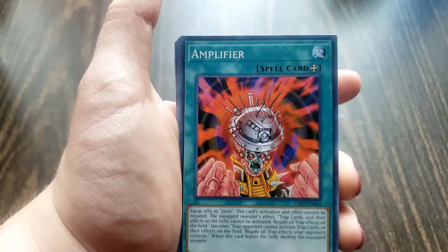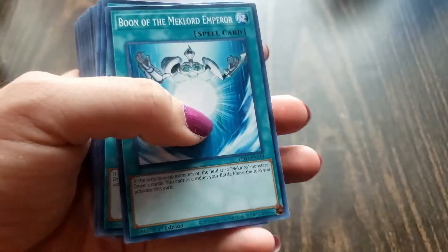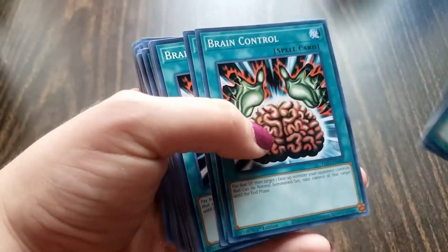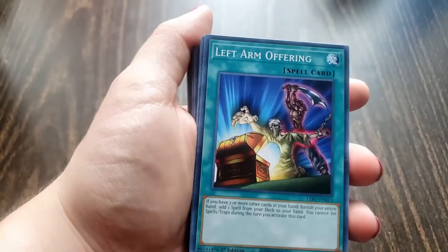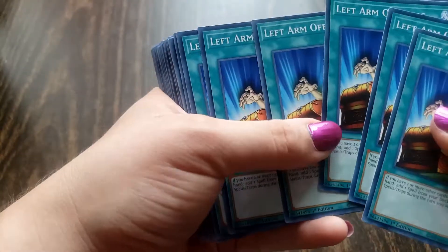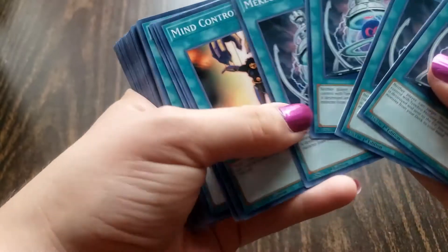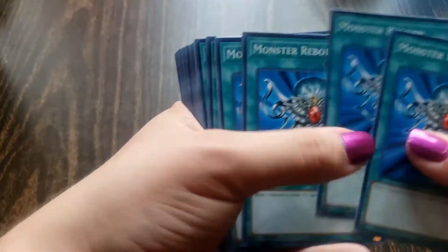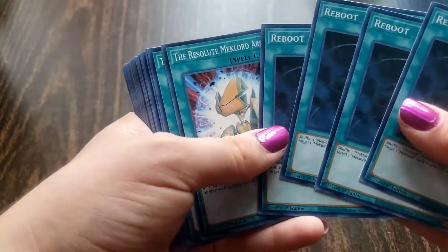Now common magic and trap. We got Amplifier — that's 6. Then we got Boon of McLord Emperor — that's 3. Brain Control — that's 5. Left Arm Offering — that's 6. McLord Fortress — that's 4. Mind Control — that's 4. Monster Reborn — that's 6. Then we got Reboot — that's 4.